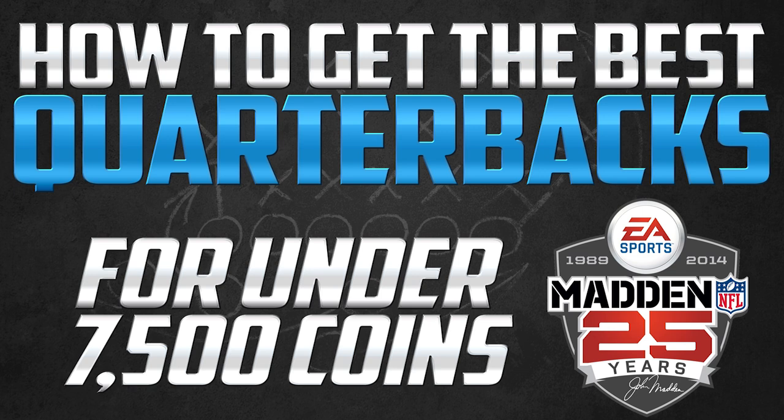What's up YouTube, my name is Clickwood and I am back again today bringing you what will likely be the final episode of my budget series here on Madden 25 Ultimate Team. Today we're going to be talking about what is probably the most important position in the entire game — quarterbacks. A lot of people think you need to spend a lot of coins, get the 99 overall cards like Randall Cunningham or Peyton Manning, but I'm here to tell you that's not true. Today we're going to be filling this position for under 7,500 coins.